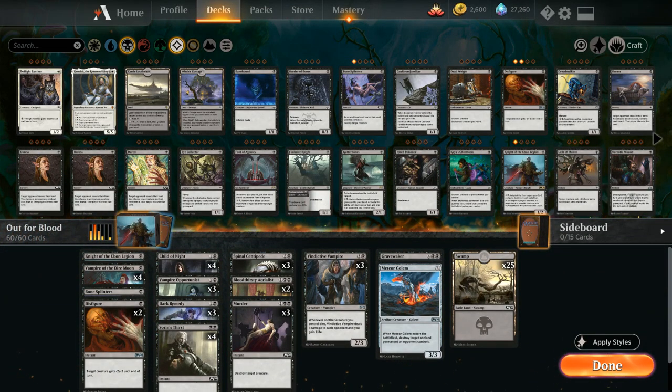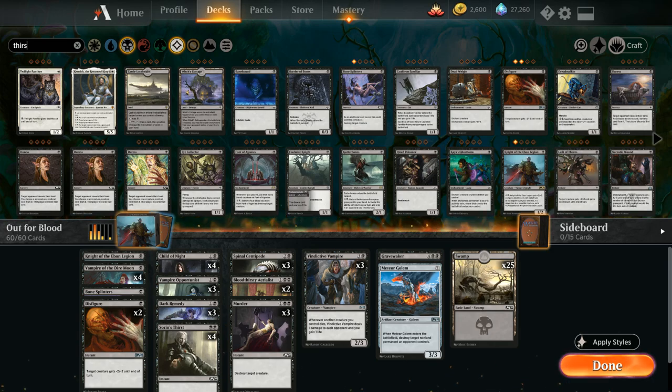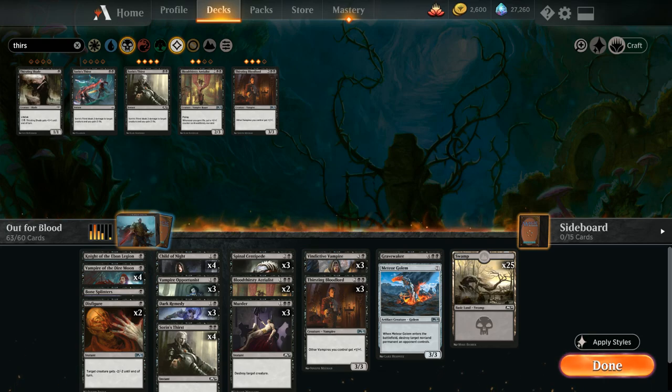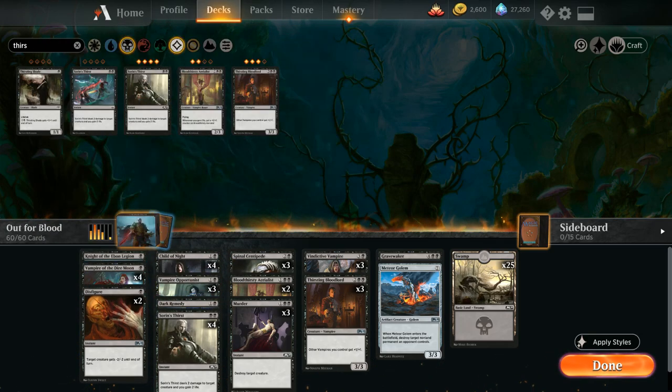Following the Account Mastery Tree further, the next upgrade we get upon unlocking one Mastery Orb is the Indulgence upgrade, which lets us add three copies of Thirsting Bloodlord — a nice payoff card for our Vampires. It's a four-mana 3/3 Vampire giving other Vampires we control +1/+1, which is quite nice. The game suggests cutting two copies of Dark Remedy and one copy of Bone Splinters, so we no longer have any Bone Splinters and we're down to one Dark Remedy.